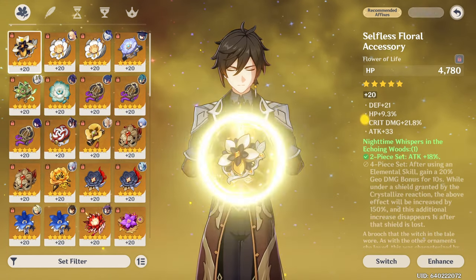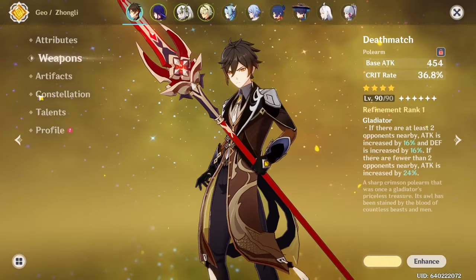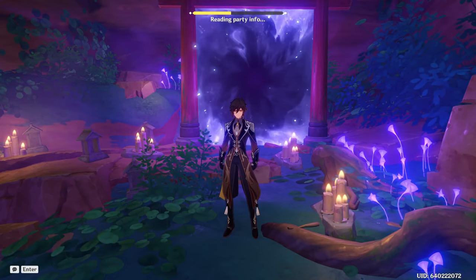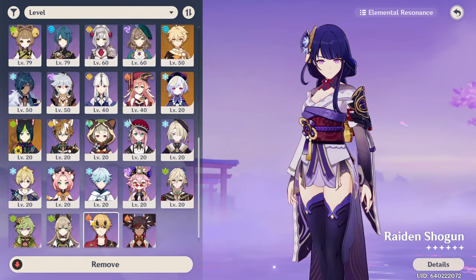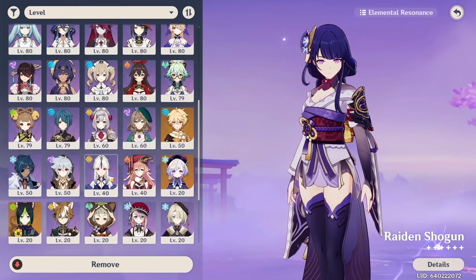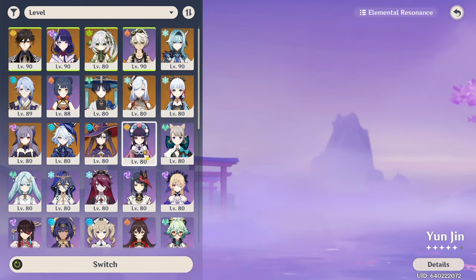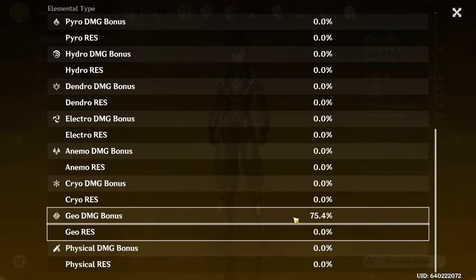Just for funsies, let's see how much Geo damage we can actually get. We're putting the whole Nighttime set back on and switching one party member to a Geo character. Ideally it should be Ningguang so she can give us 12% more Geo damage from her skill, but she's only level 40 so we're putting in Yunjin instead. With Geo elemental resonance, enemy Geo resistance is decreased by 20% and damage dealt is increased by 15% as long as we're protected by a shield.